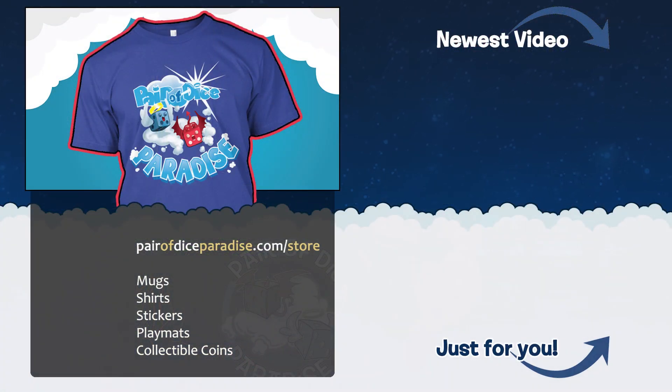Whether you're a tabletop gamer or an interstellar lifeform that just enjoys dice, you'll absolutely adore hanging this playful Pair of Dice Paradise shirt upon your body — unless you're a being of pure energy that has no corporeal form, in which case you could, I don't know, use it as a dishrag.